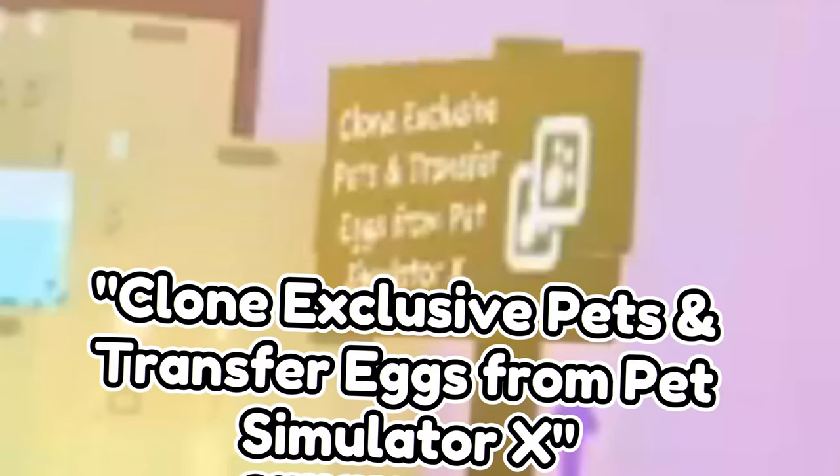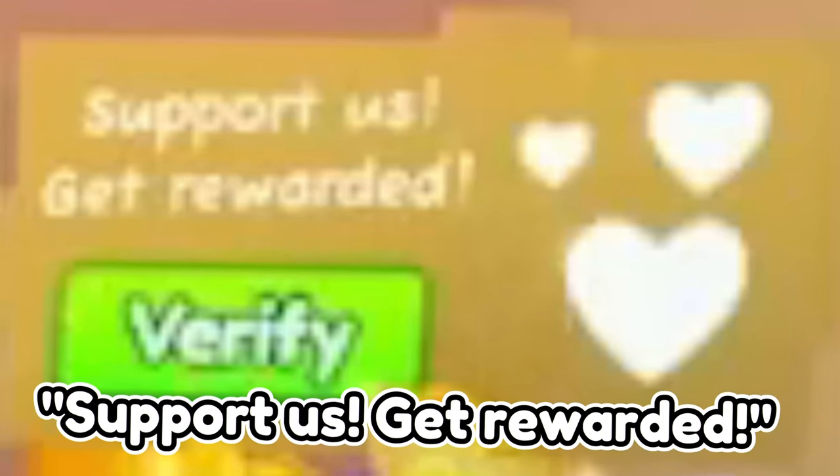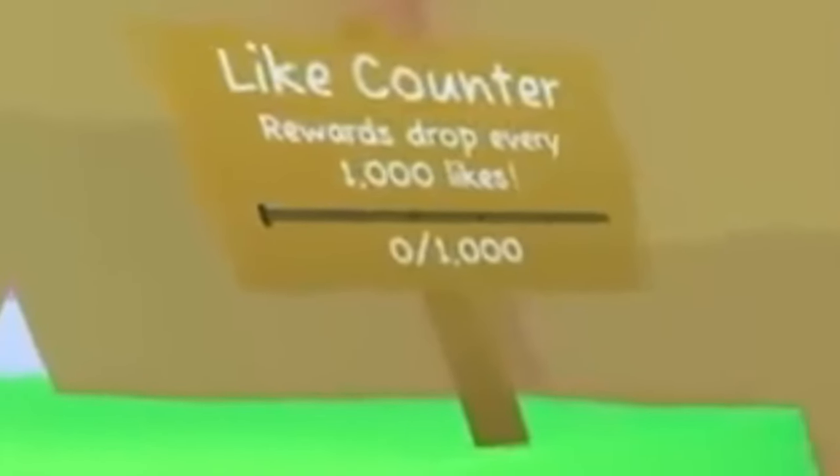This area is possibly where we will claim our transferred pets. This area is possibly where we will verify on Twitter and get rewarded. Here is a light counter where we will also get rewards.